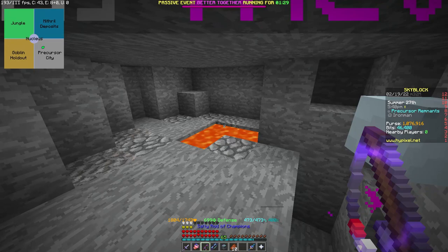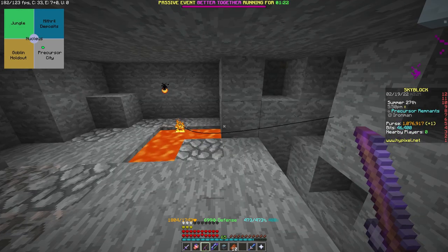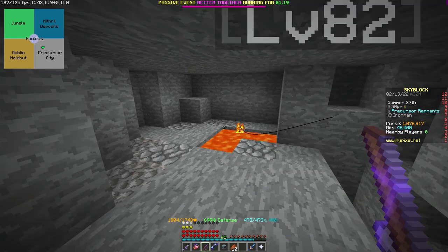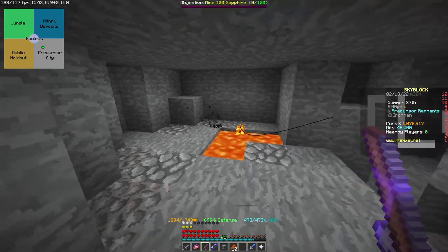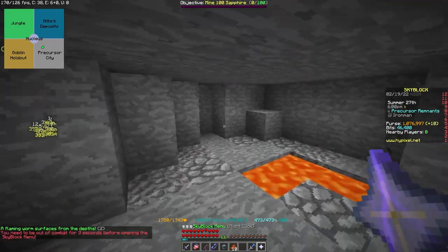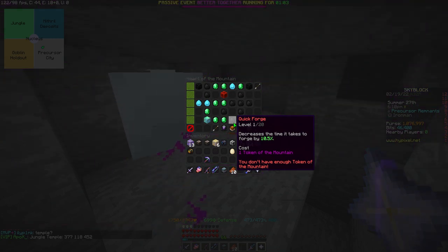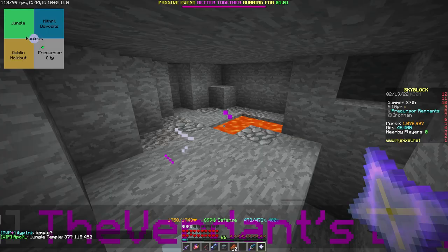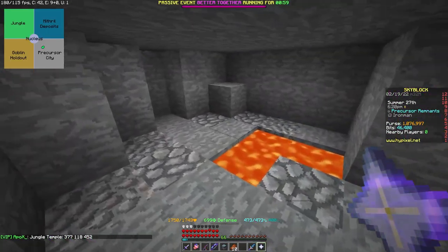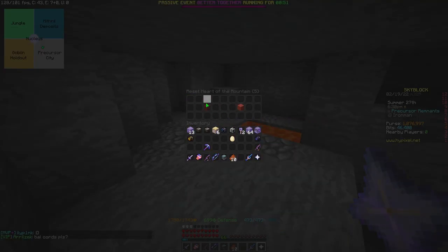I've been here for a while and got 10 warm membranes, which is actually good considering my set isn't that great. I had ammonites for 25 more hours, and I think if I reset my Heart of the Mountain and give everything to quick forge, ammonite forging would complete faster. Using ammonite instead of dolphin seems more worth it, so I'm going to reset my Heart of the Mountain and get the ammonite pet.